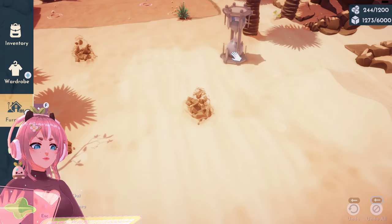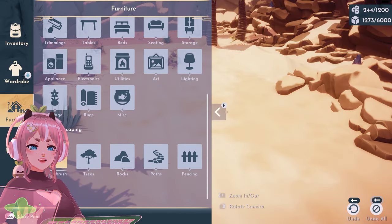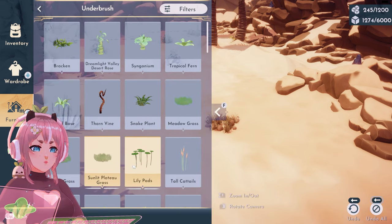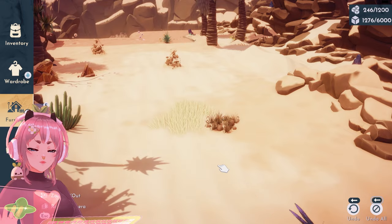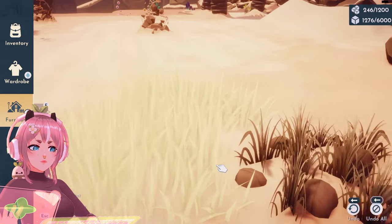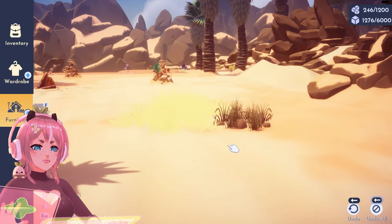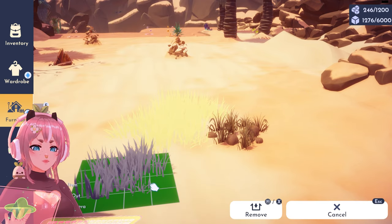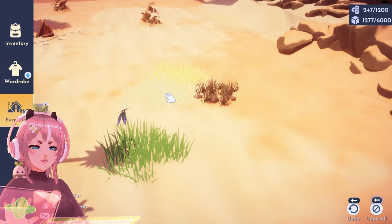Then furniture. Let's go to the landscaping and — beach grass, sunlit plateau grass. Oh yes! The grass is literally yellow. Meadow grass, why is it gray? Beach grass — why is this so yellow? I'm not understanding.